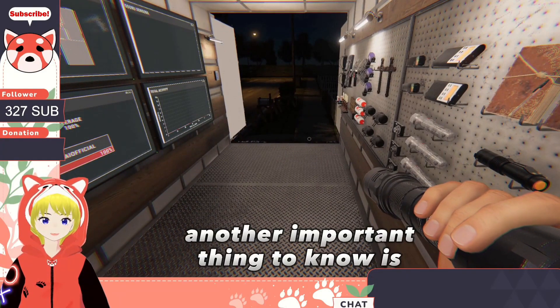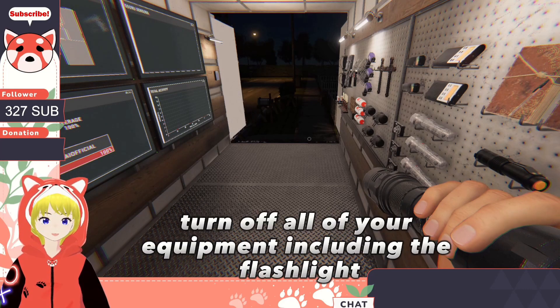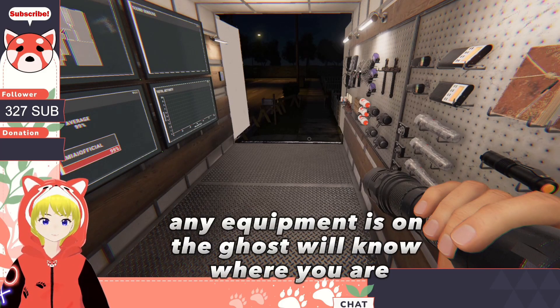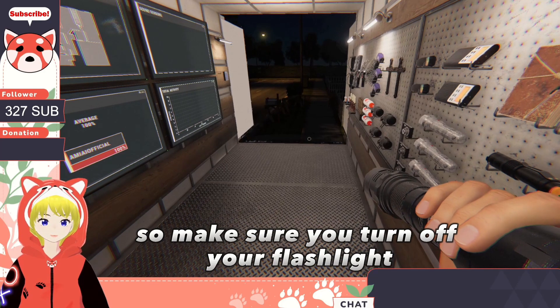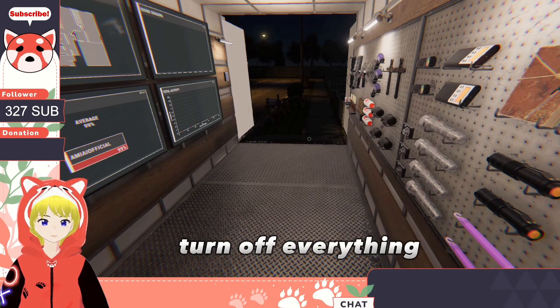Another important thing to know is when the ghost is hunting, turn off all of your equipment, including the flashlight. If the flashlight is on, or any equipment is on, the ghost will know where you are. So make sure you turn off the flashlight — even if it's in your inventory, turn off everything.